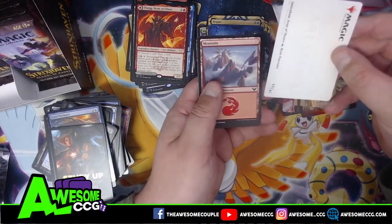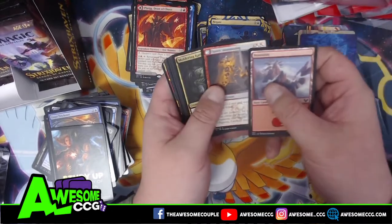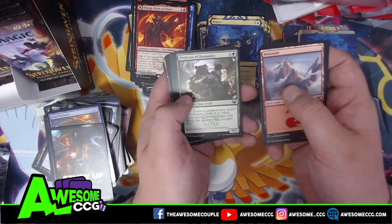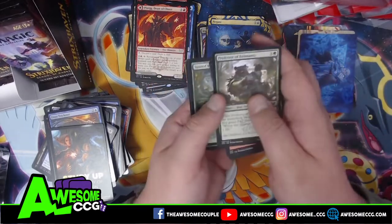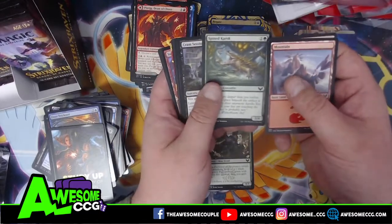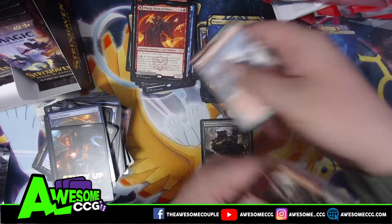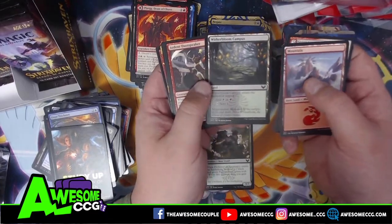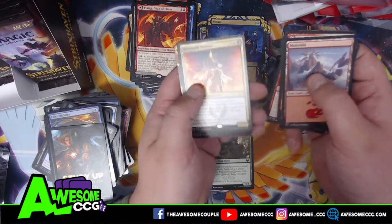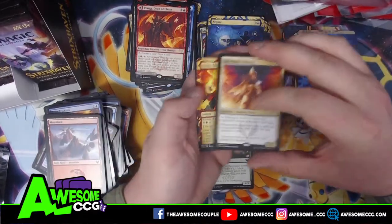This is the Dean of Theory — we've got deans and professors in this set. Professor Zoom — hey, there's the bear! That's actually one of the bears I was looking for. It's only a common but I don't care. Cramp Session. That was Witherbloom. Silverquill Silencer — sounds menacing, yeah it does.